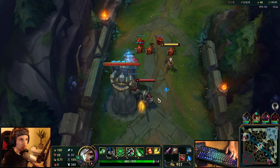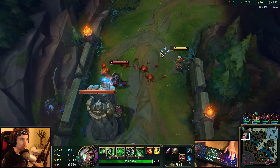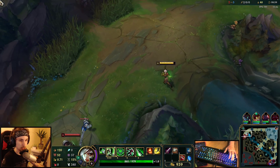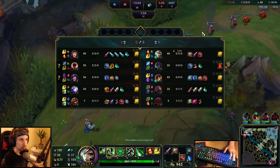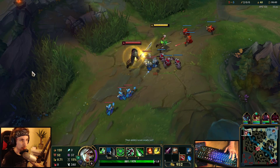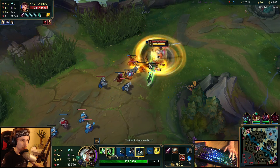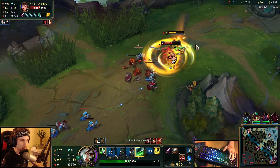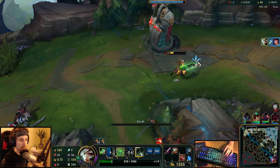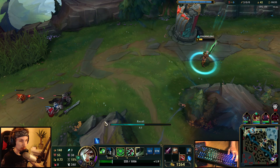For instance, right now if I walk up to him, he can do a free Q on me whenever he wants, and I would have to shield and back off. So use that wisely — if you have to clear the wave under your tower, play smart. I'm going to back off a little bit here, and now go for the all-in. I was able to all-in him because we had a lot more damage than Garen.